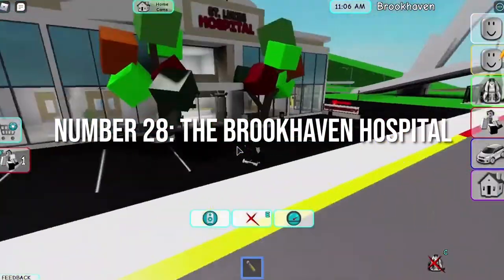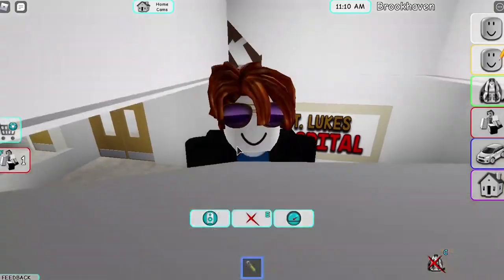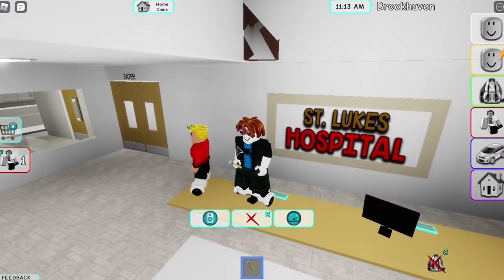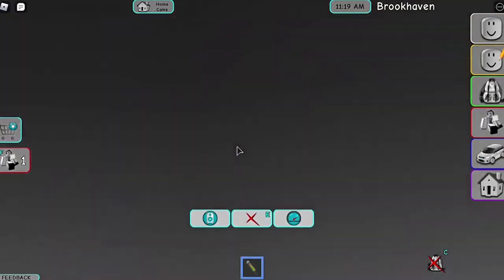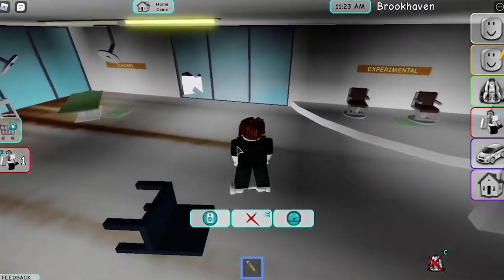Number 28: The Brookhaven Hospital. To make your way to the Brookhaven Hospital, you need to enter it from the main entrance. You will find a hole in the ceiling just on the top left side of the front desk there. You will need to step back and run and try to jump into the hole, or you can use a ladder to go there. You will find a secret laboratory area — a scary kind of location with experimental chairs and operating tables in it.